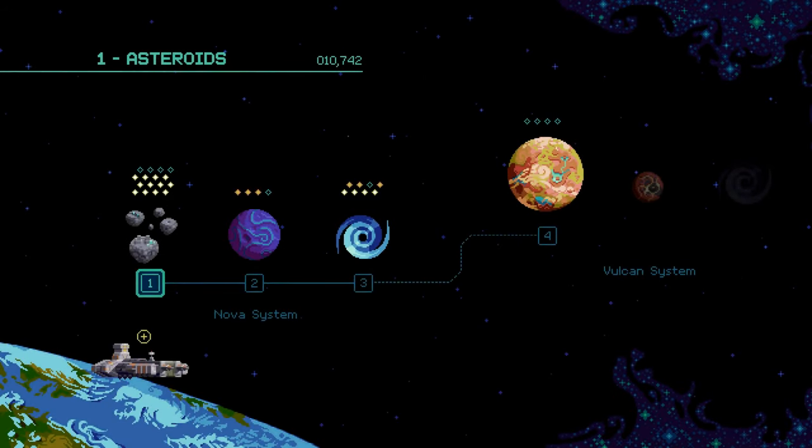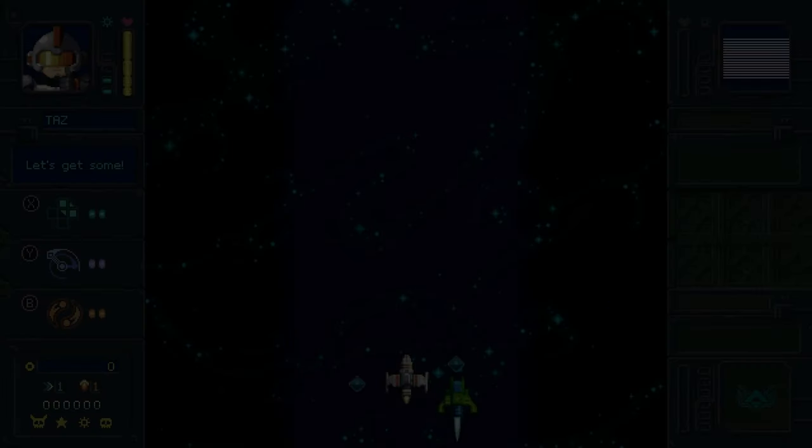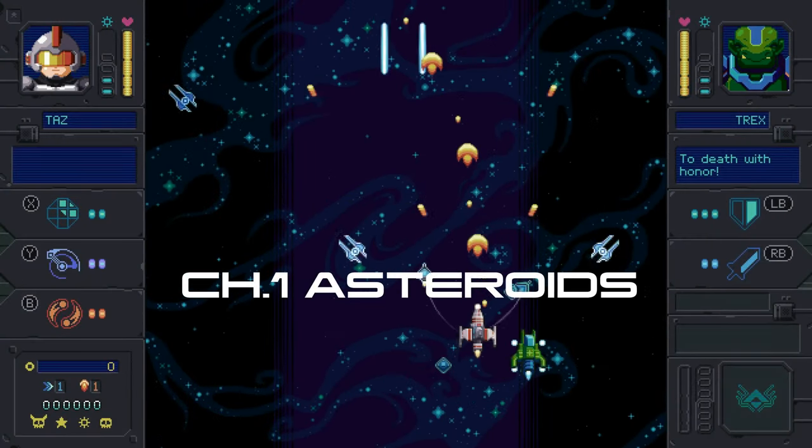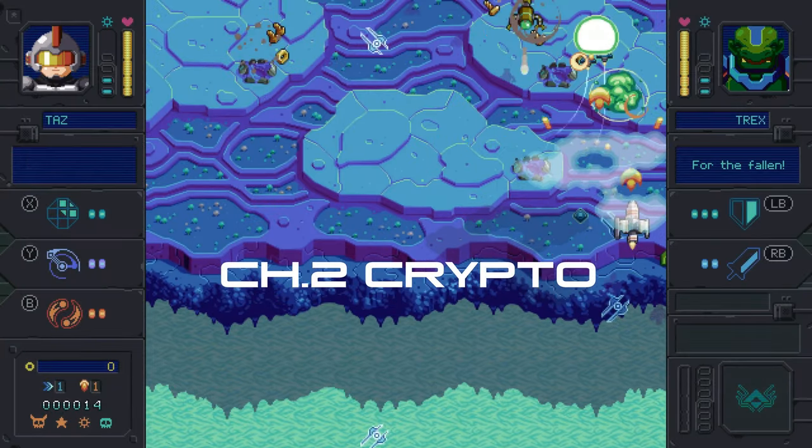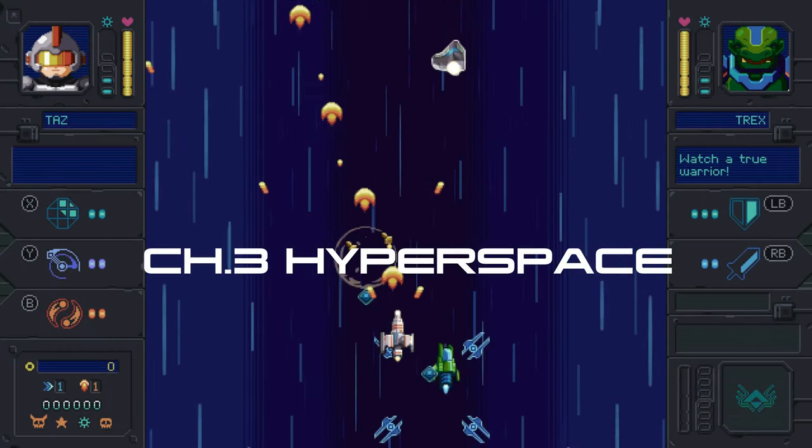The demo also includes the first three chapters of the game: Chapter 1, Asteroids; Chapter 2, Crypto; and Chapter 3, Hyperspace.